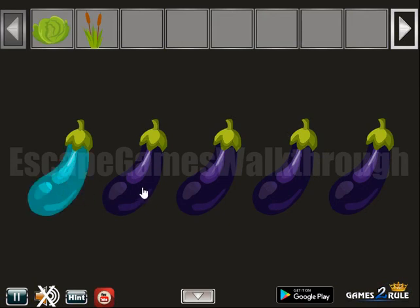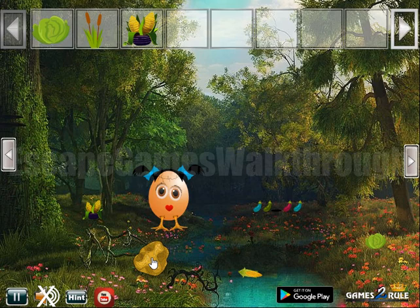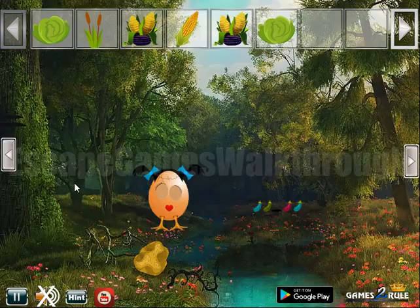So this turquoise, green, black, red, and turquoise and a white set of corn. Then corn, another set, cabbage, and this piece of gold here.